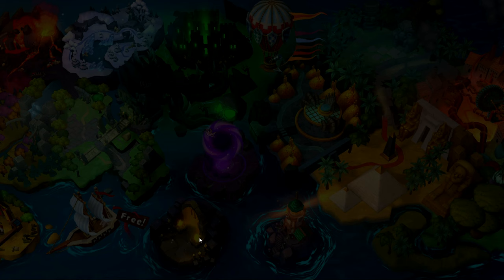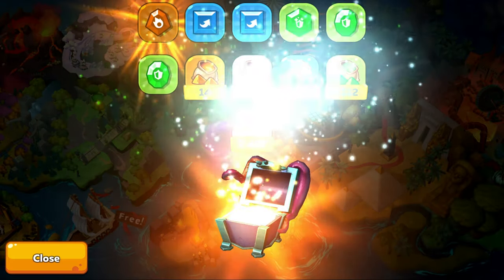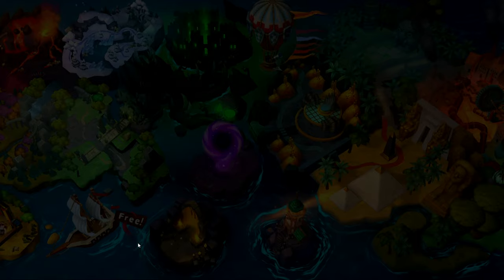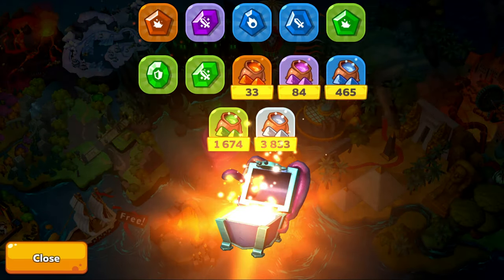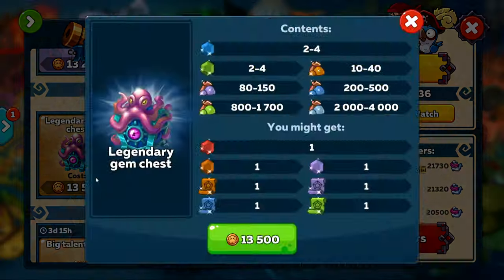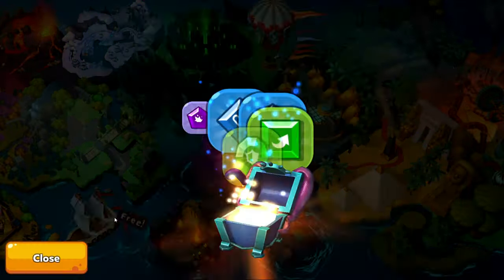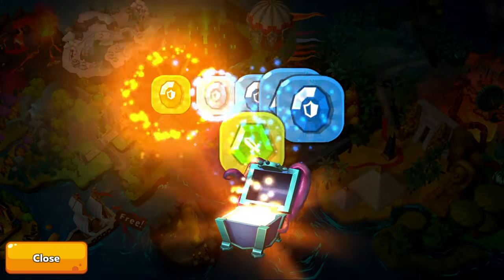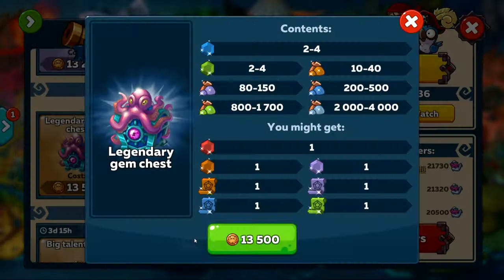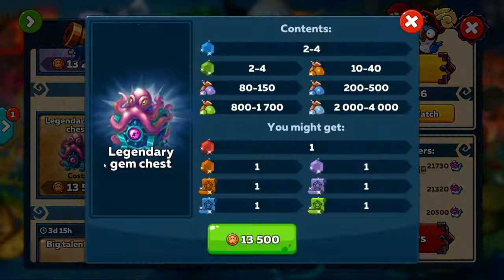The next time we earn a legendary gem it does take a lot longer to come around, and that's on chest number 10. So you can see we actually earn our first gem rather quickly. The next legendary is on chest number 12, which is a crit gem, and sometimes I feel like these are actually harder to come by than most gems, but I think that's just me. The next one takes a little while to come around, and that's on number 26, and that'll be earning us a legendary armor gem. After this, we actually don't get anything significant, which is a real shame considering how much we spent.